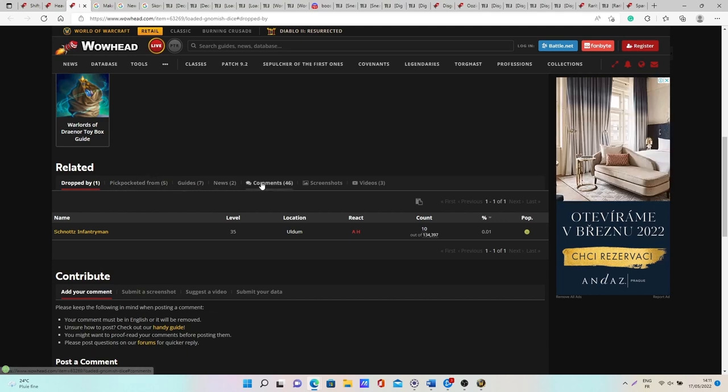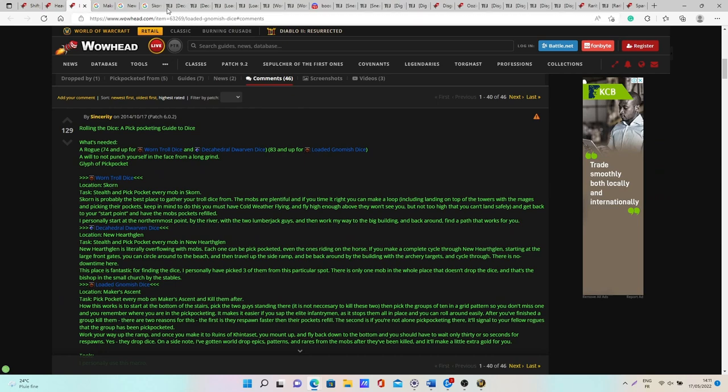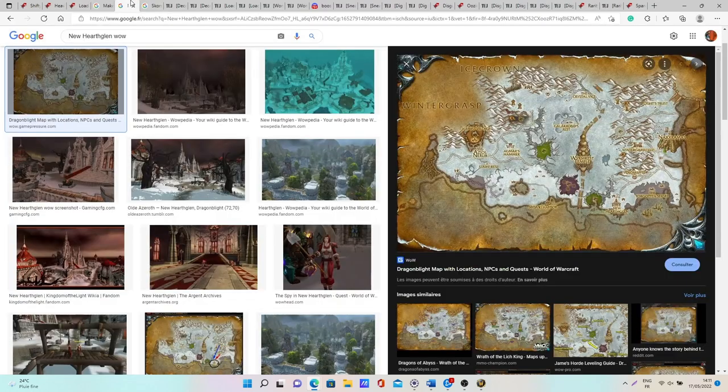For the Worn Troll Dice you want to come to Skorn, a town in Howling Fjord, where you can pickpocket all the different mobs around the town. For the Decathedral Dwarven Dice you want to go to New Agamand, located in Dragonblight — you can find it pretty easily on the map.